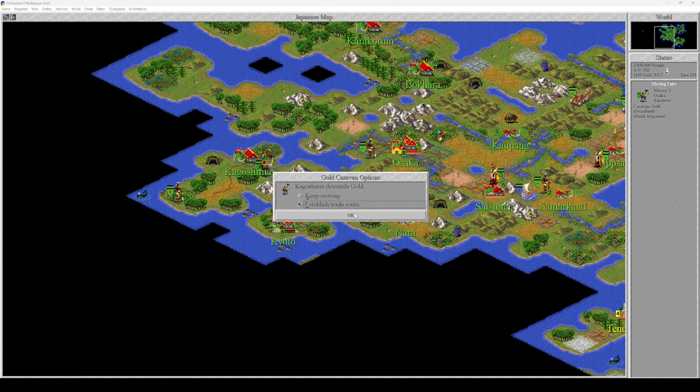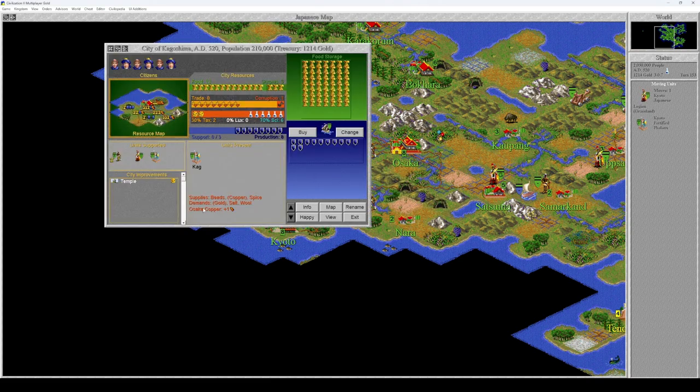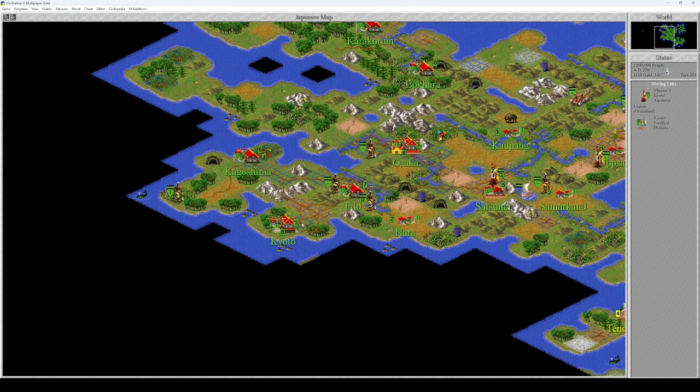Established trade with Kagoshima, revenue 21 gold. Osaka copper, plus one. Kagoshima gold, plus one. They're sending copper over to Osaka — that's good.